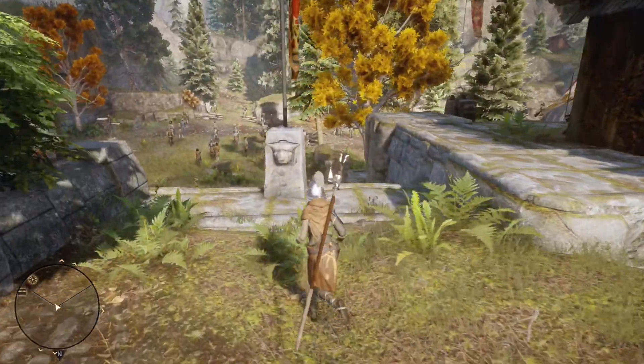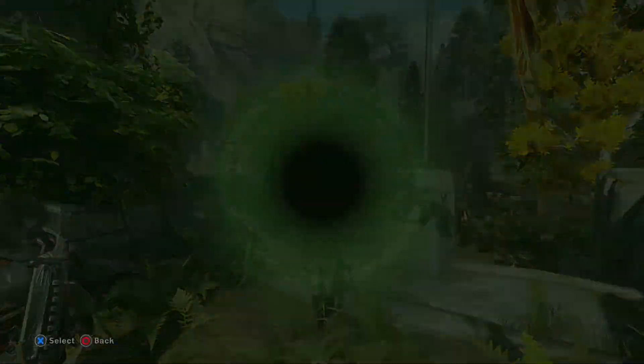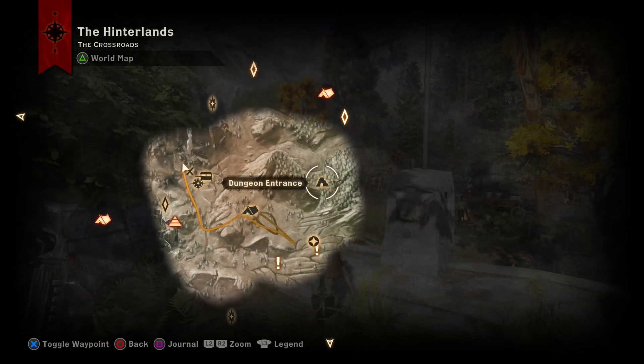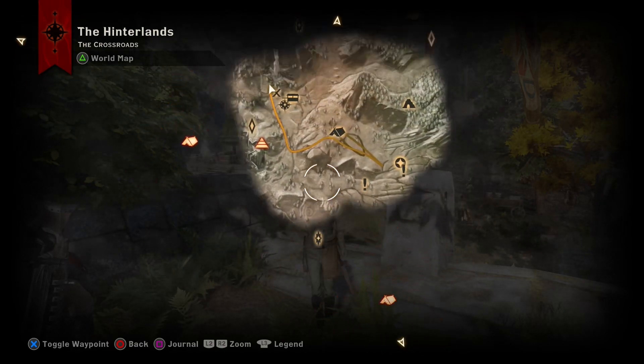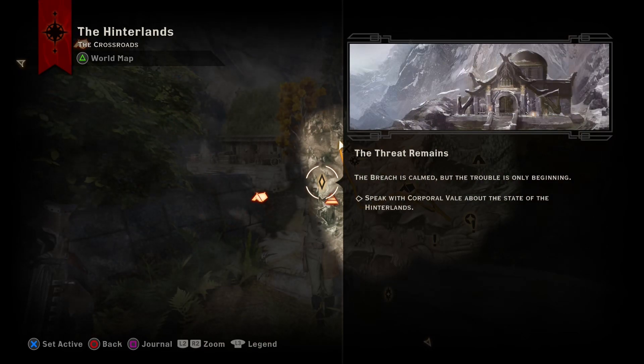Alright well guys, that is gonna do it for today's episode for Dragon Age Inquisition. Got us a couple of side quests done — found the artifact, killed some rams, took this place back from whatever they were doing. Tomorrow we're gonna start off with 'The Threat Remains' — the breach is calm but the trouble is only beginning. Speak with Corporal Vael about the state of the Hinterlands. Remember guys, enjoy hunting all of your shining trophies.